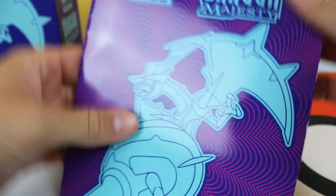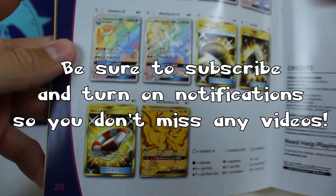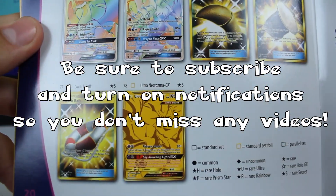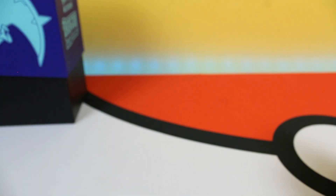You can unwrap them. We got the booklet, just giving you the set list. And that's what we want right there — Ultra Necrozma GX. That's what we're after. There are some really cool cards in this set. This is an awesome set, hopefully we can get that Ultra Necrozma GX.